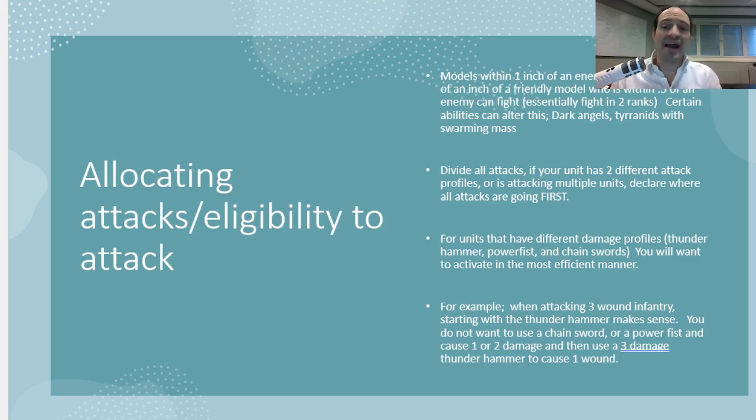The very first thing you have to do is divide all of your attacks. If your unit has multiple types of attacks or is fighting into multiple units at once, you have to declare which attacks are going to which unit. So let's say you've got a Terminator unit and some of them have Lightning Claws and some have Thunder Hammers, and you're attacking another unit of Terminators. You probably want to declare the Thunder Hammers first because damage 3 kills three-wound infantry better than damage 1 does. But if one of the enemy Terminators has one wound left, you might actually want to start with a Lightning Claw, because one Lightning Claw kills that model, and then a Thunder Hammer can kill another. If you do it in reverse and do Thunder Hammers first, you waste three damage just to kill a one-wound model. So you always have to order your attacks to be the most efficient.